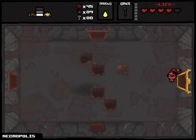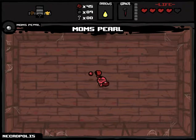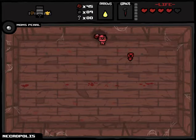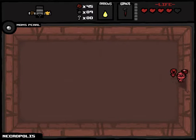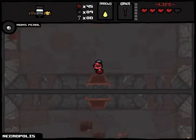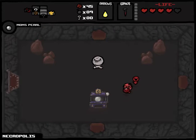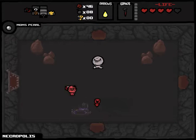Mom's Pearl gives increased range. The super secret room — what? Okay, that's broken. Skeleton Key won't do anything useful since I've already found the coin room.